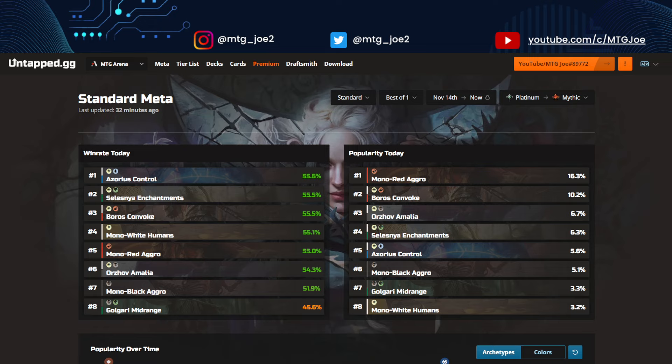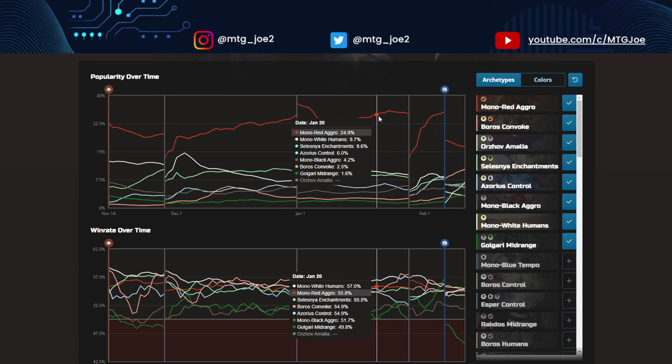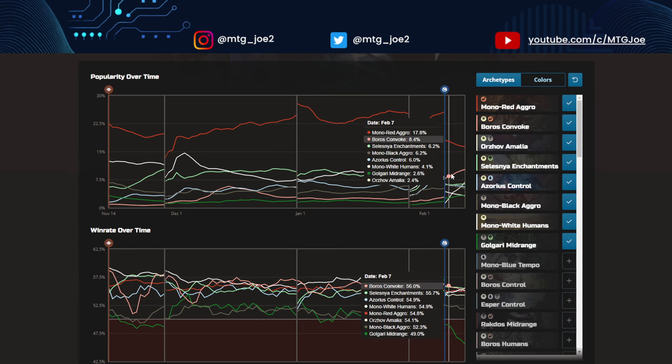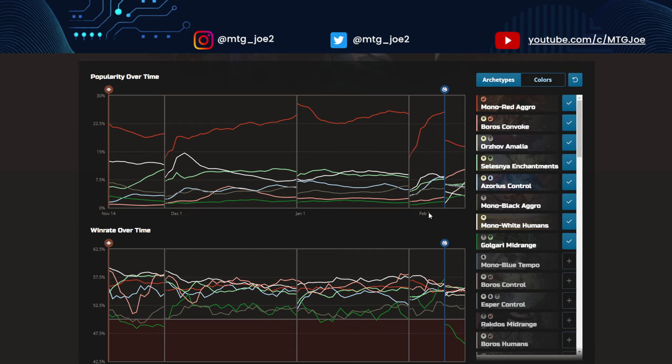I'll paste all the deck lists in the video description with timestamps. Popularity of the decks: Mono Red continues to be the most popular deck at 16%. Boros Convoke is a deck that came out with new cards from the new set — it's very close to the Pioneer version and makes up 10% of the meta. Orzhov Amalia is a black-white life gain deck at 7%. Selesnya Enchantments at 6%, Azorius Control at 6%, Mono Black Aggro at 5%, then Golgari Midrange and Mono White Humans. Mono Red was as high as 25-30% but is coming down, and Convoke is starting to rise.